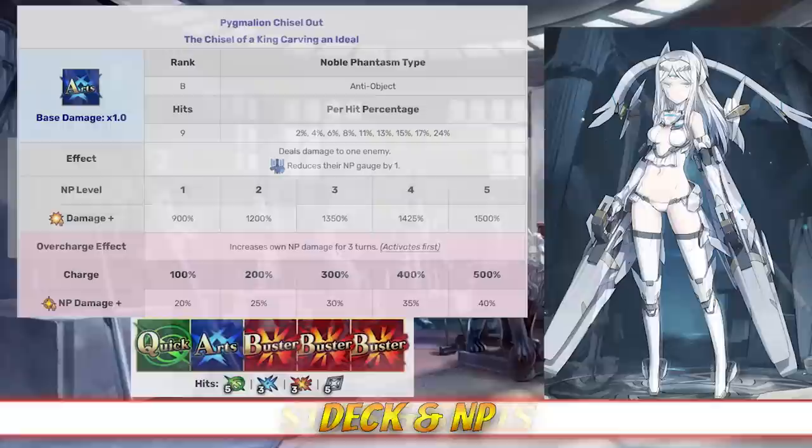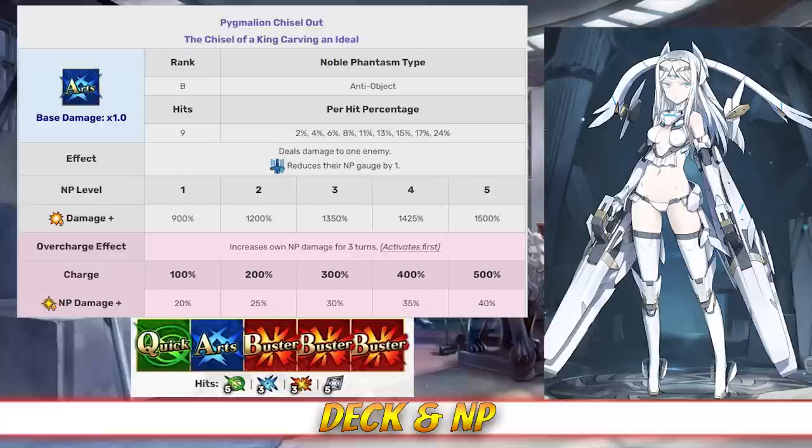Moving on to her deck and Noble Phantasm, Galatea has a buster deck with Quick, Arts, Buster, Buster, Buster and an Arts Noble Phantasm. Her Noble Phantasm is Pygmalion Chisel Out, which is a single-target arts attack that deals damage to one enemy with a damage modifier between 900 and 1500%, depending on level. It also reduces their NP gauge by 1, and it increases Galatea's NP damage for 3 turns between 20 and 40%, depending on overcharge.